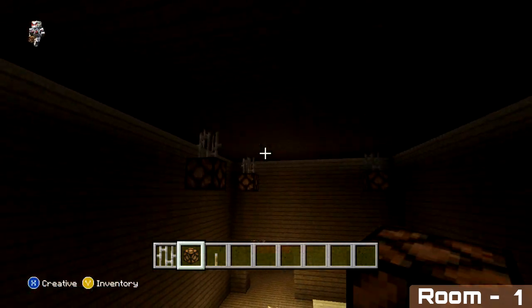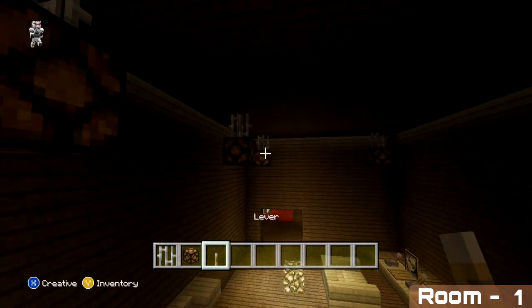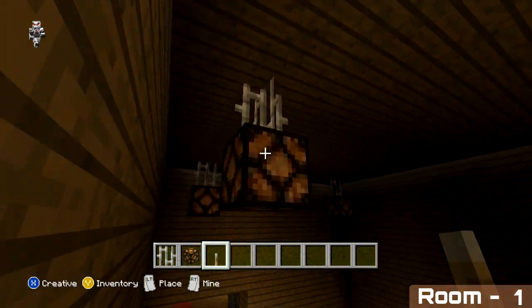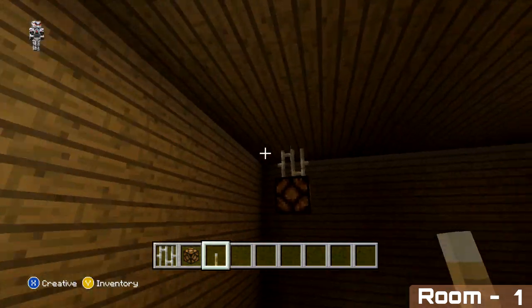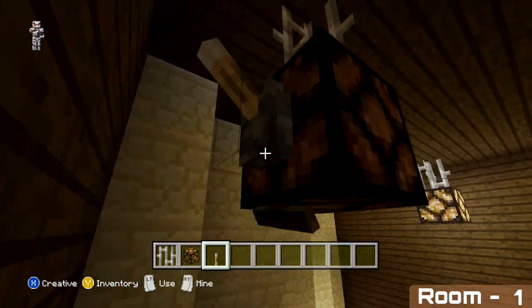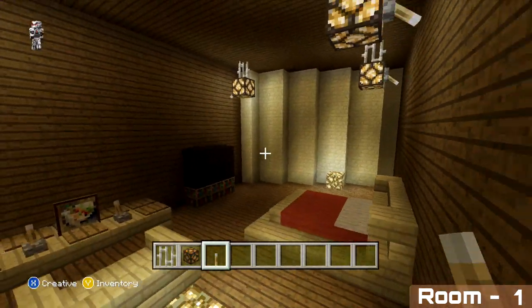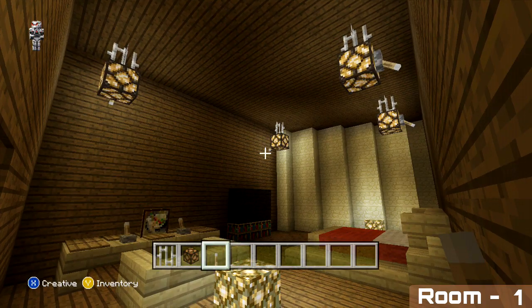The last thing to do for this room is to power on our lights — go to all of the lights we added and place a lever on the side of each. Once done, remove the glowstone and come across into the next room.